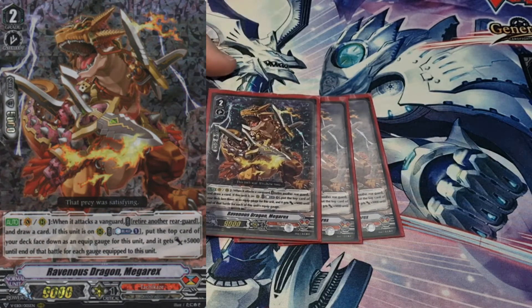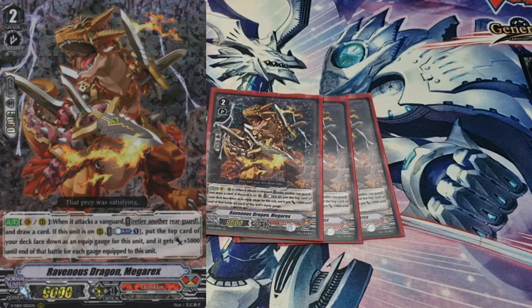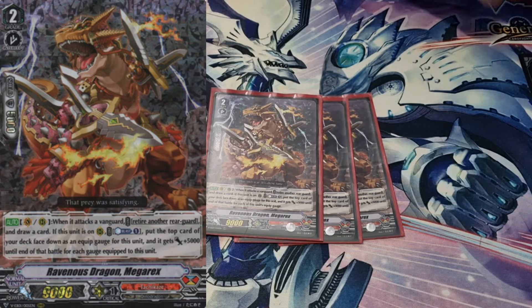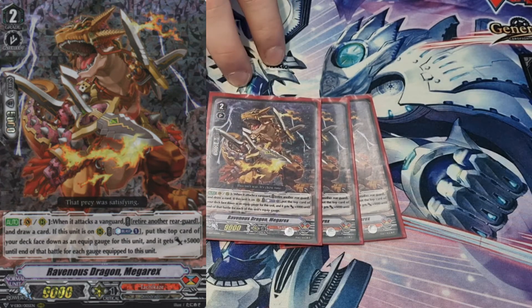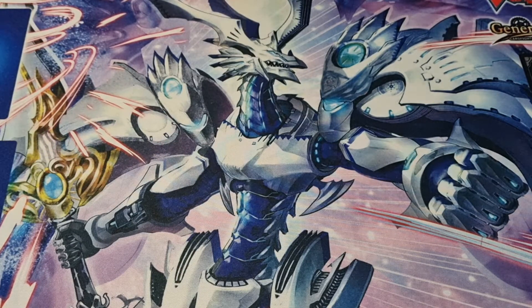As a secondary, I run three copies of Mega Rex. His skill is: Auto Vanguard/Rear Guard — when it attacks the vanguard, retire another rear guard, draw a card, if on rear guard counter plus one, put the top card down as an equip gauge, and it gets 5k for each of this unit's gauges until end of battle. He can also hit really big numbers, but if you have a choice you're going to go into Sweep because Sweep is just easily the best option. He's there as a secondary high-number beater if you can't get Sweep on the board.